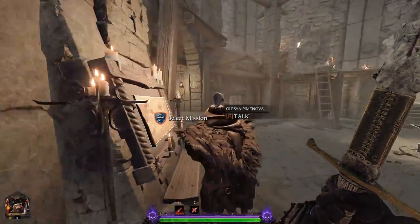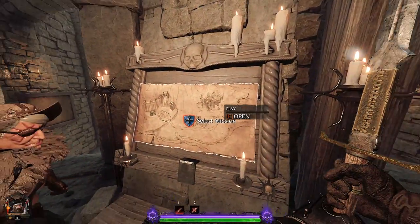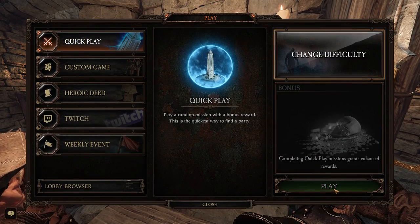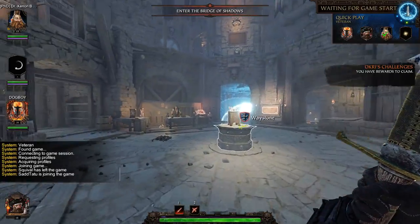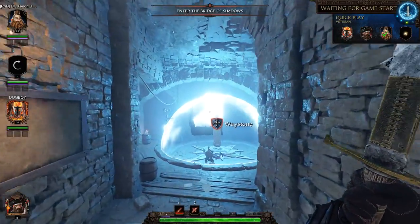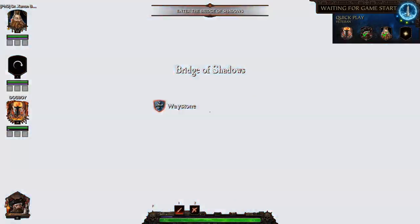Anyway, let's queue up a mission. Let's fight some Skaven and see if we can have a good time. I'm going to do a quick play. So here we are in the lobby — we just move over to the portal and then we'll dive on in. My power level should be appropriate for the difficulty I'm playing on.